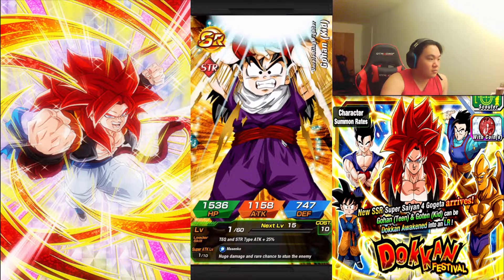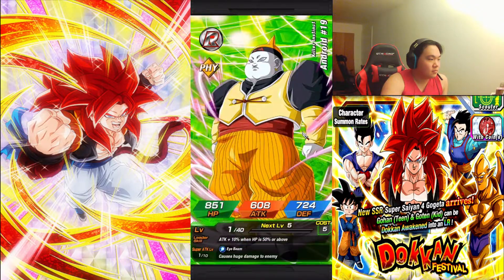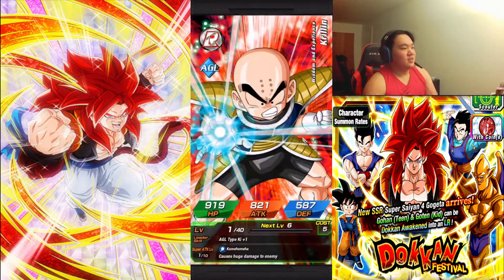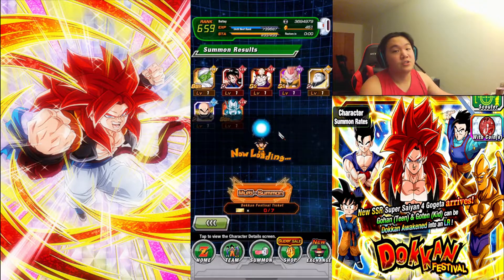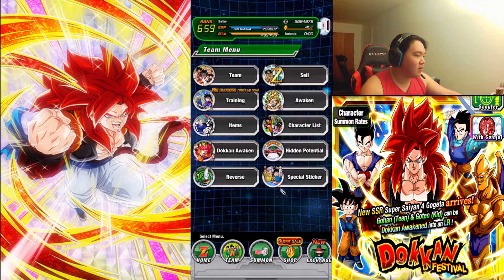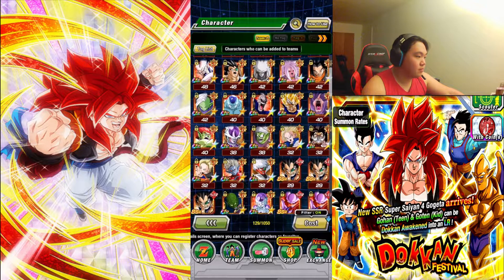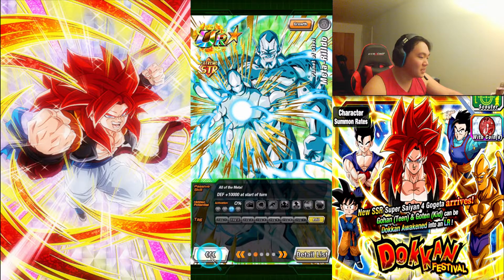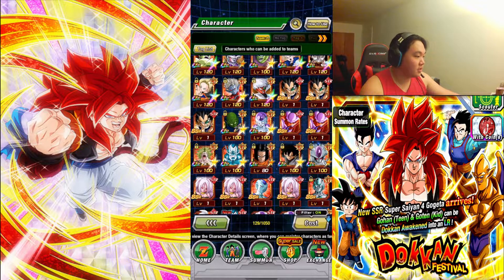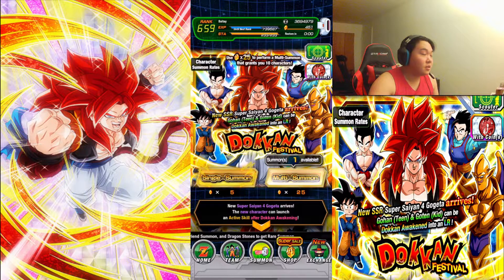Chi-Chi, come on! I believe it was Summon Kicker suit — oh wait, Metal Real Doe! That fits the GT theme. I don't think I have him maxed out. Yeah, Metal Real Doe really needs some kind of awakening. We didn't get too bad a character — Piccolo is still a pretty decent unit.